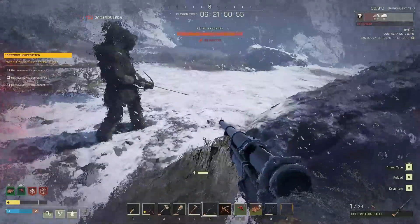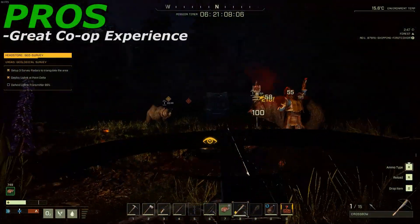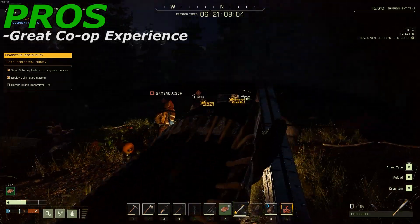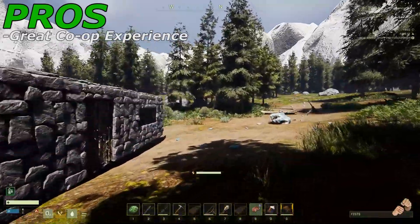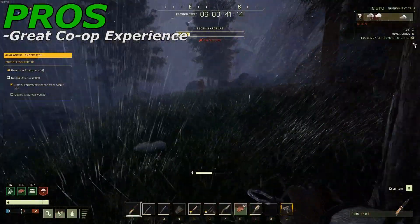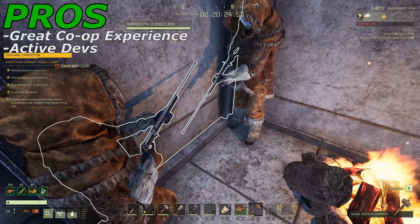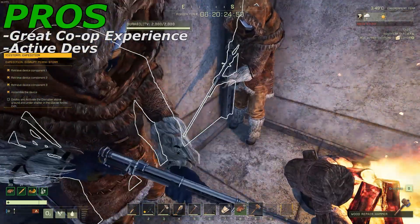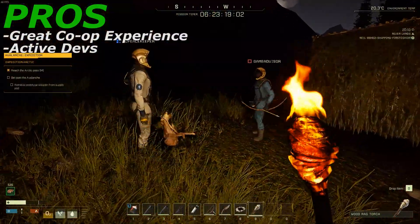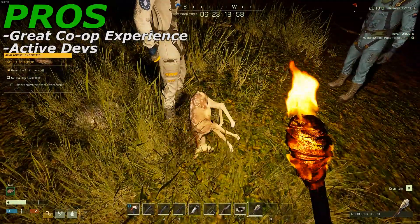Now let's jump over to the pros and cons section. First up for the pros is that Icarus brings a great co-op experience to the survival genre. Being able to work with your friends to build shelters, overcome the environment, and complete missions was always fun and presented a fair amount of challenge for 2-3 players. Next up is the fact that this game has what seems to be extremely active devs. Since day one, there has been a patch almost every day to help fix some of the game's jankiness or bugs, which is rare to see in this day and age.